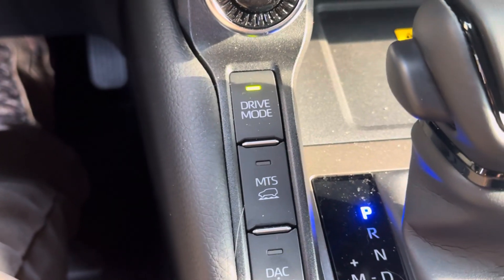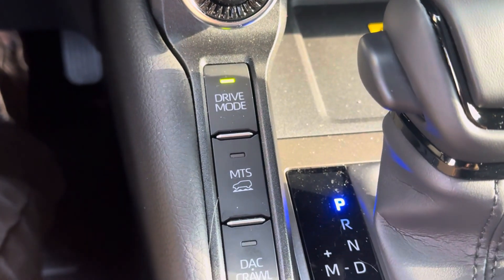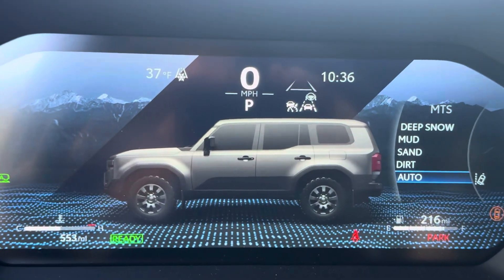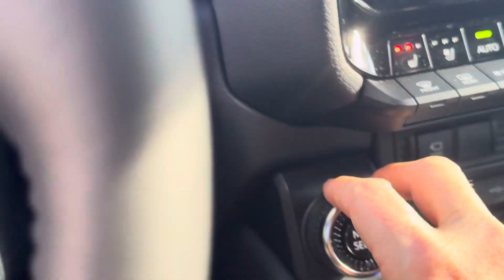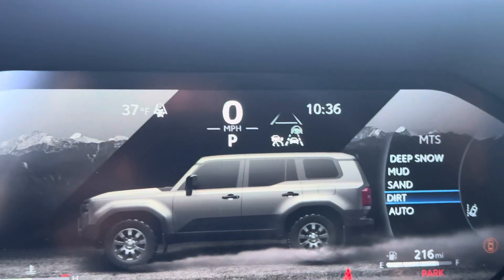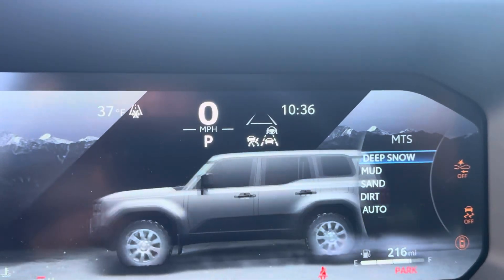Now this works in either 4-high or 4-low — it used to only work in 4-low, so now it's both. If we hit MTS, over here it's going to show that we are in the auto mode. I'm going to turn this little mode select dial, and that's going to change us to dirt, sand, mud, or deep snow.